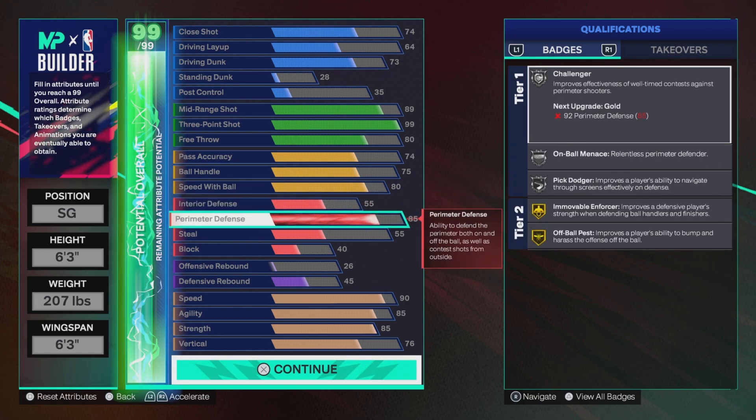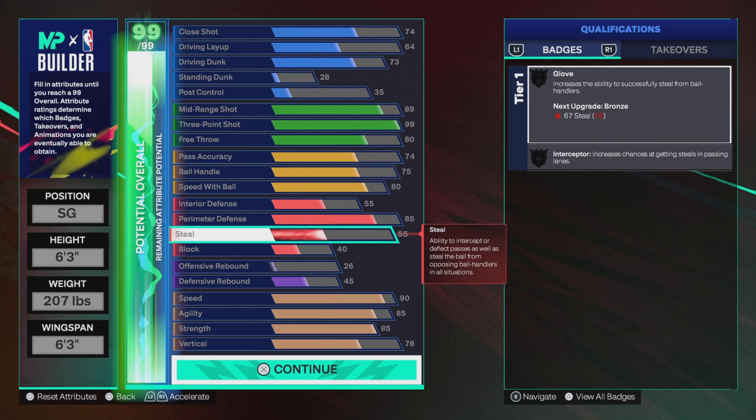For the defense: perimeter defense is 85, giving us silver Challenger, On-Ball Menace, and gold Pick Dodger. Movement-wise, Ball Pets movement forces — it proves a defensive player's strength when defending ball handlers and finishers. Strength is at 55.